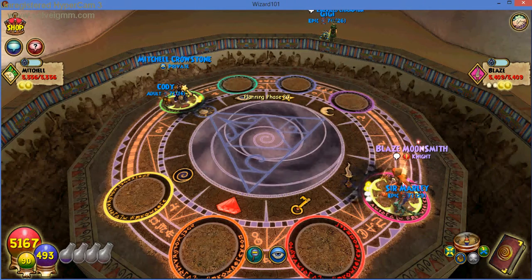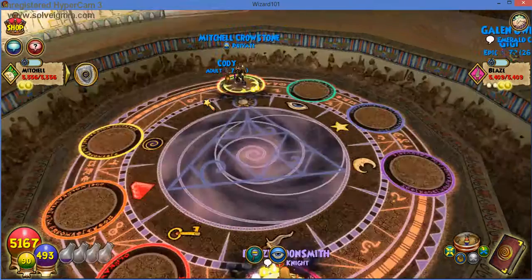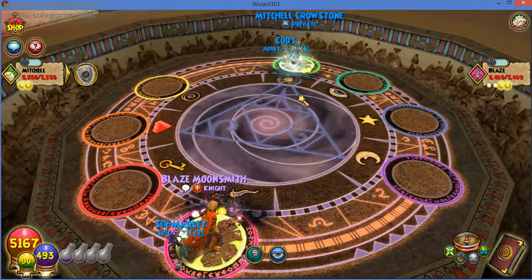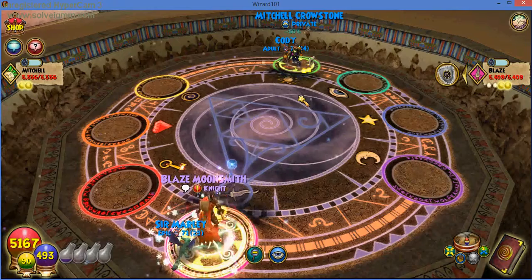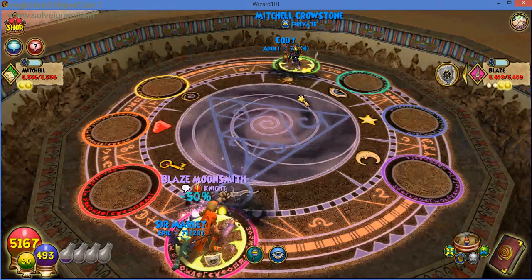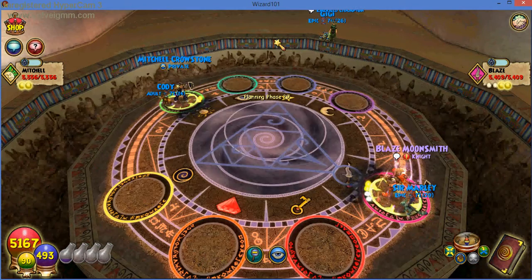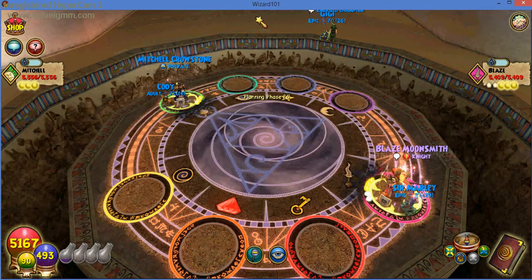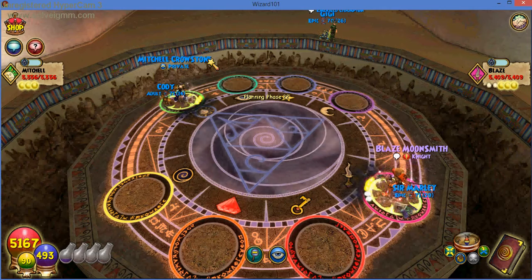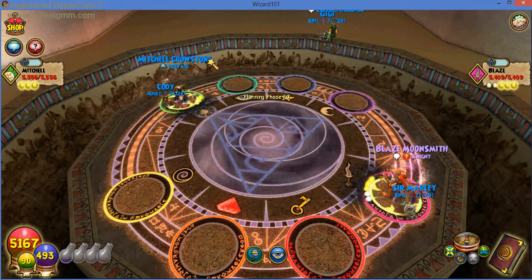So it's Blaze versus Michael Crowstone. What school is he, by the way? I can't tell. Tower shield — probably a Balance. Well, I'm not gonna be helping Blaze; I'm just gonna be saying what they're doing and what I think and why they would do that stuff. So Michael Crowstone — wait, Balance — click on Battle Orders. You can see what school he is. Battle orders — you see it.